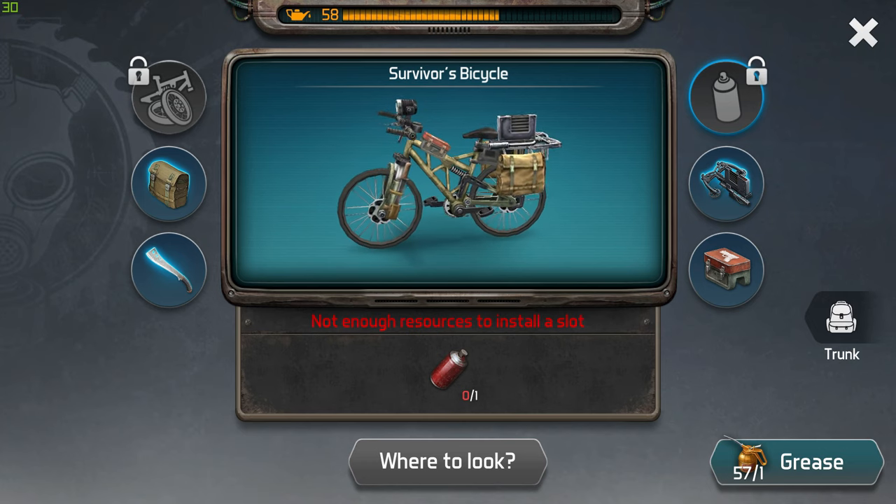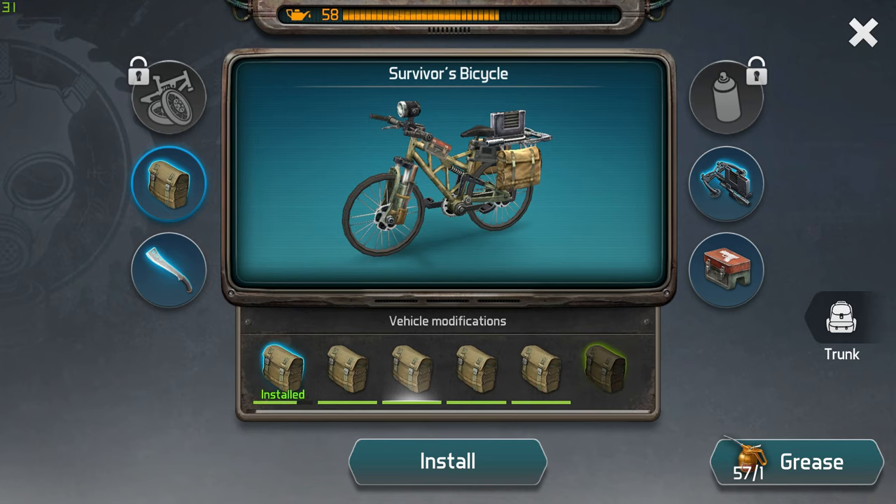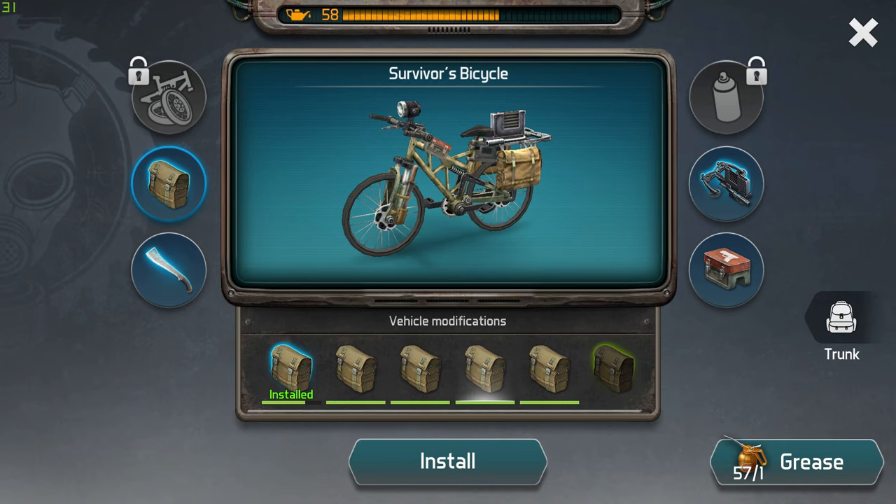Let's talk about the modifications. This first modification allows you to install bags. The white bag gives you two slots, the green bag gives you three slots, and the blue bag — which is the one I have — gives you four slots. To access this when you're on a map or farming somewhere...